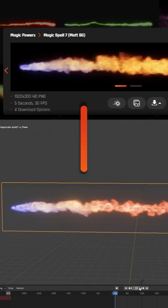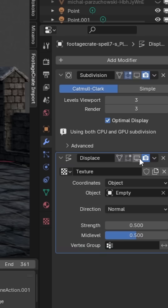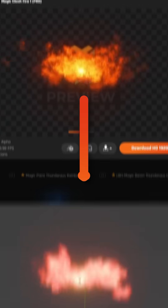For the fire beam, I imported this asset from footagecrate.com, shaped it into a cylinder, and then used a displacement modifier to animate some ripples. Making the fire directly in front of the shield was as easy as taking this asset,